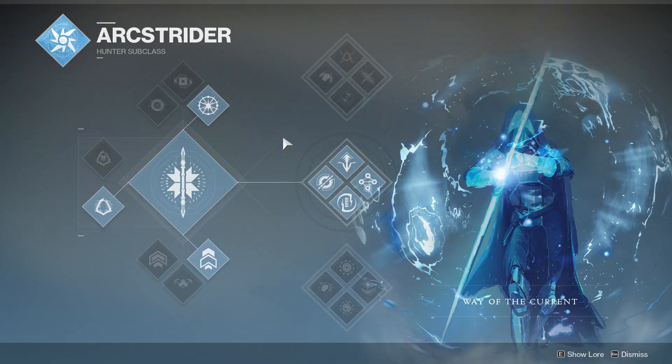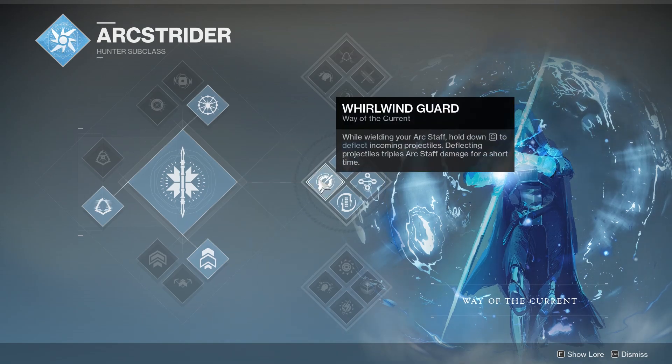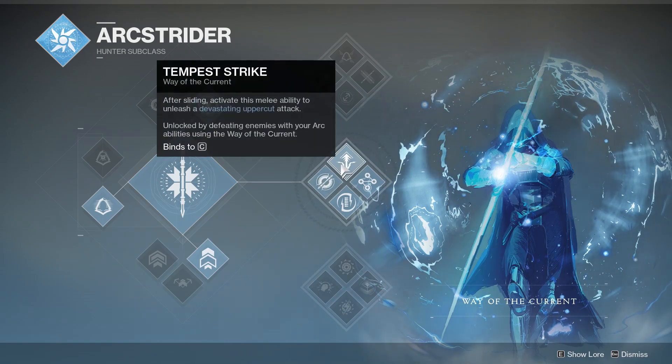So what do I think of the new Way of the Current tree in Arcstrider? I think it's okay. I would have liked to have seen a newer, cooler super than what they actually did. The fact that you can block damage is cool, but there's kind of another class that does that. I think Arcstrider does the best job of preventing all damage in front of you — it really absorbs everything, and you can use it as a defensive tool in PvP for the rest of your teammates. But I would have liked a different super. I do think Tempest Strike is very cool and very fun to use, so I'm happy with that.